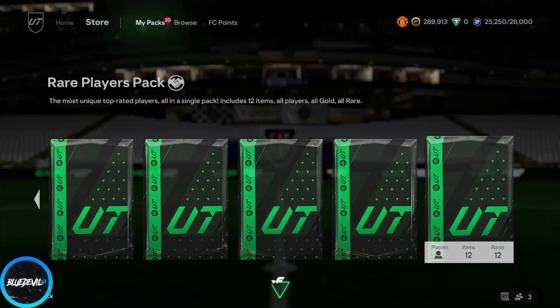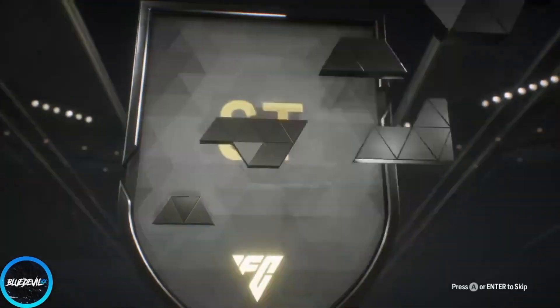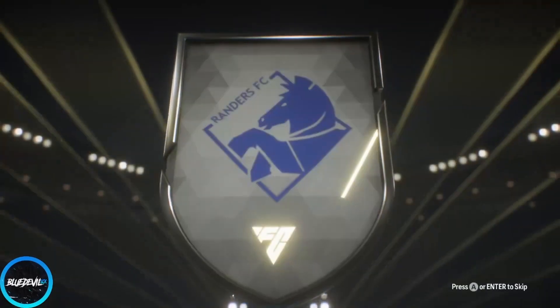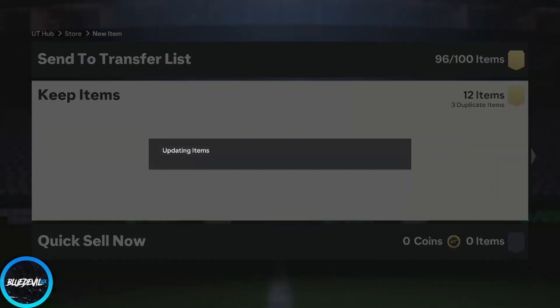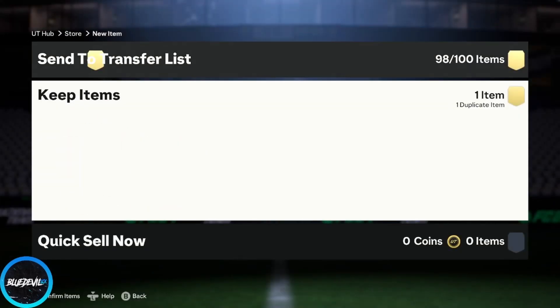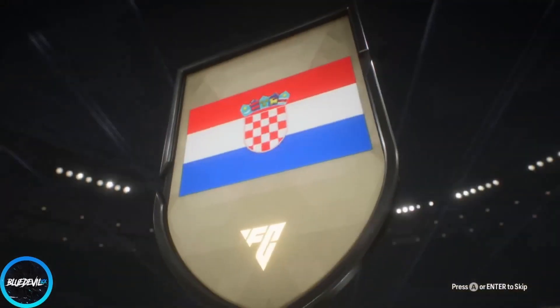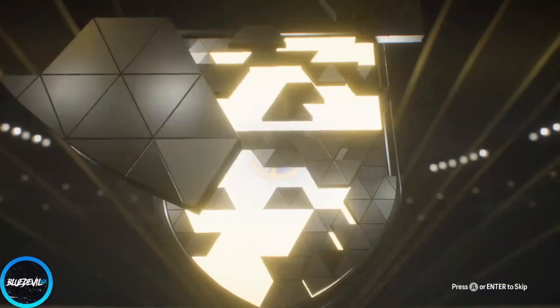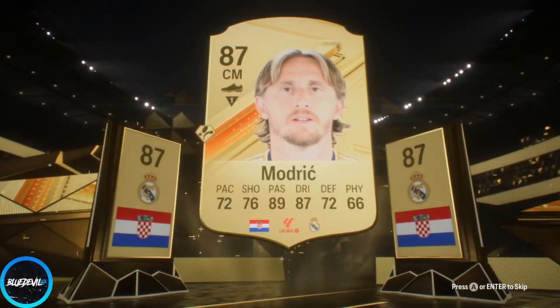So let's pop our weekend league rewards first — because they're tradable. We're already starting off with the NIF form. We're just going to skip it. Not bad I guess, I gotta go clear out my transfer list. Alright, so the ultimate pack from weekend league — let's see. We get something ultimate, or it could still be a Galassian in here. I hate how they're behind golds.